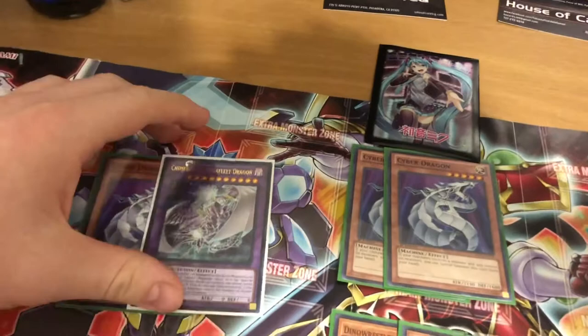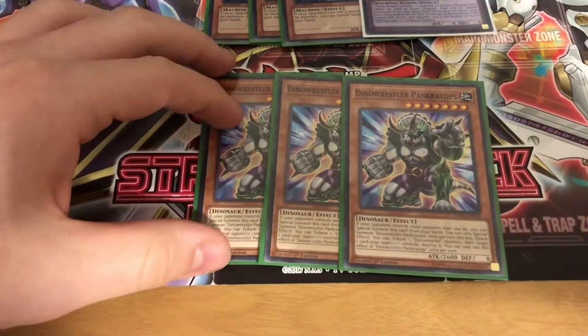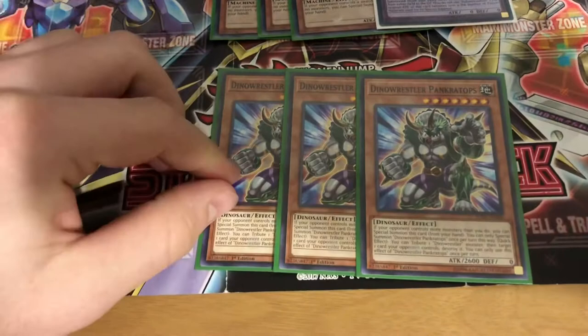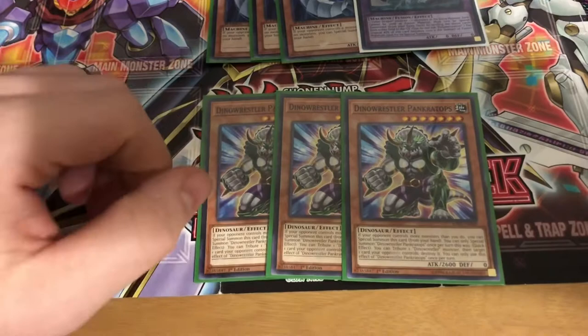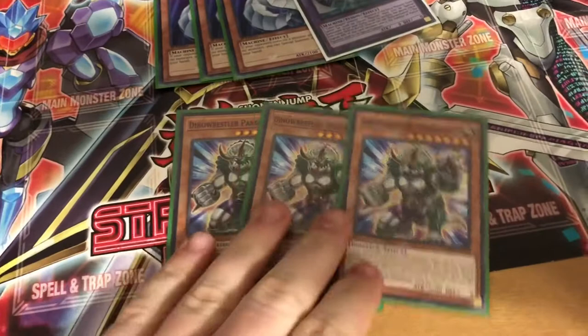Then you have Dino Wrestler Panzer Top. It does a similar effect to Cyber Dragon — the only difference is you only have to control fewer monsters than your opponent. It has 2600 attack. Also, as a quick effect, it can tribute a Dino Wrestler on the field to pop a card. So you summon it, attack, or if you want to pop tribute, since it's a quick effect you can do it during your opponent's turn.